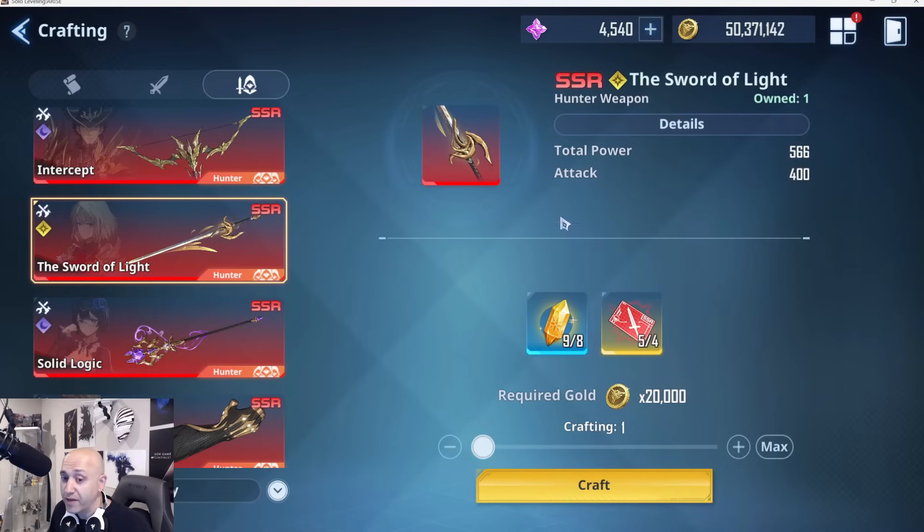Before I continue, my personal preference — since this is asked all the time — on whether to dupe or get new: I always say get new first. Get the SSR weapon for your characters first, especially the ones you plan to use. They're all worth collecting; they're much better than the SR versions. I highly recommend getting at least one copy of each weapon.